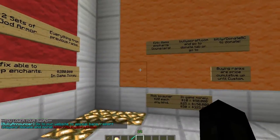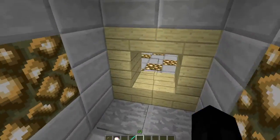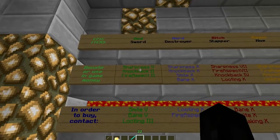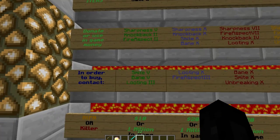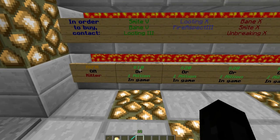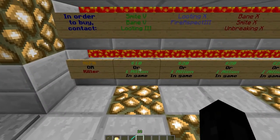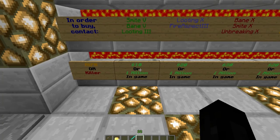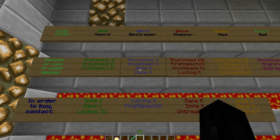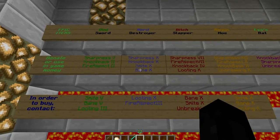Now I'll show you the epic items that come with some donator packages — you can also get these separately. God Sword is Sharpness 5, Knockback 2, Fire Aspect 2, Smite 5, Bane of Arthropods 5, Looting 3 — basically max legit enchants. You can get it with a donator package or it's ten dollars PayPal or one million in-game. Nerd Destroyer is Sharpness 10, Knockback 10, Smite 10, Bane of Arthropods 10, Looting 10, Fire Aspect 3 — available with Bully VIP or Custom rank.